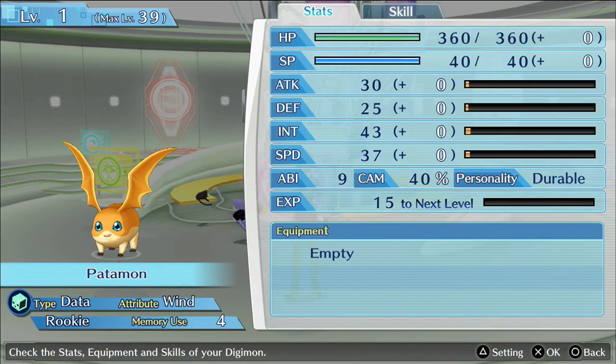Now you can see that the ABI has changed to nine. So this is what happens. Not only that, but the max level for Patamon also increased, which is something I wanted to show you guys.